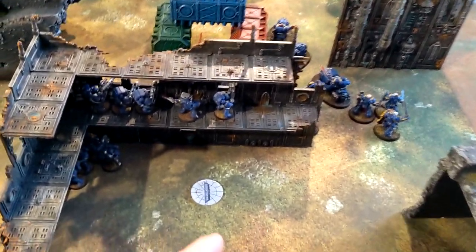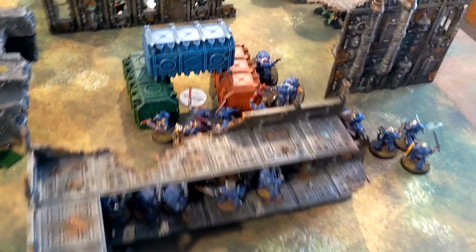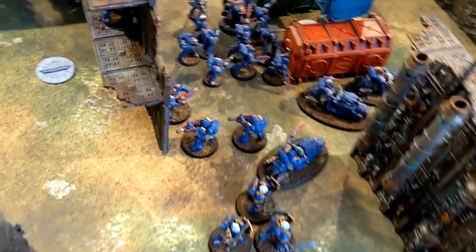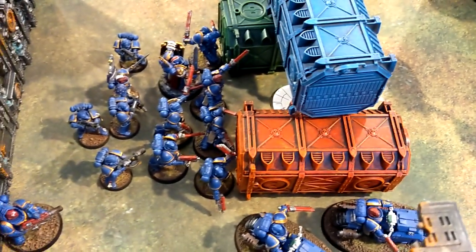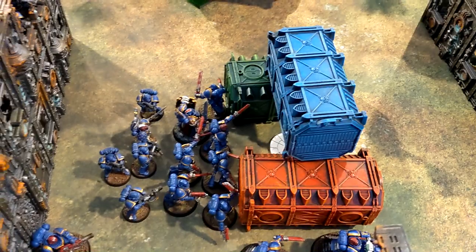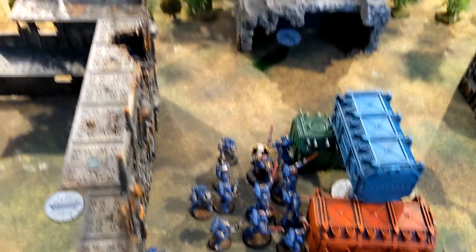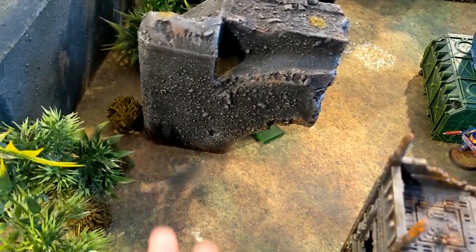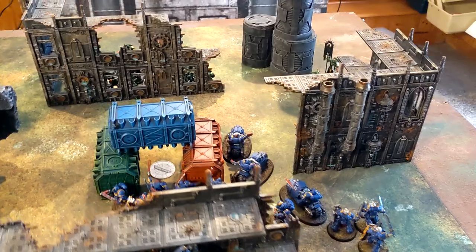The Ultramarines are getting tactically positioned. Devastator squad moved up — spending two CP to stay still — firing at the Aggressors. Eradicators moved across into line of sight of the Blade Guard. My Blade Guard moved out, Outriders moved up, Assault Intercessors and Intercessors moved up grabbing that objective. Captain advanced into range of the objective. Attack marines repositioned for extra fire on the Aggressors. Tried to advance the tac marines down the flank but rolled a one, so they're tucked out of line of sight holding an objective for a counter-punch with plasma.